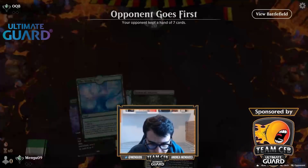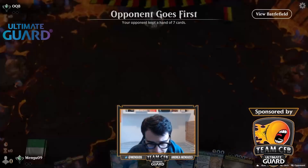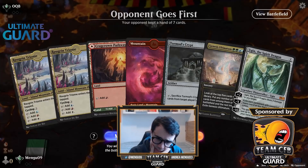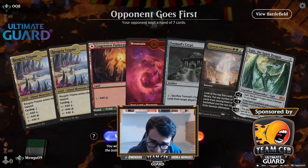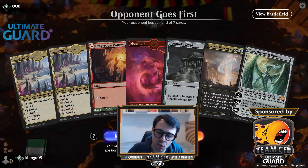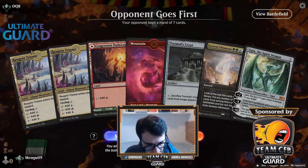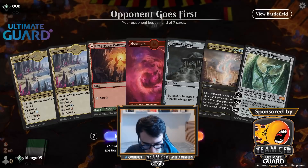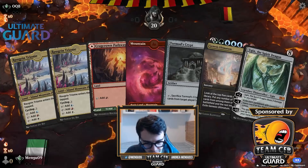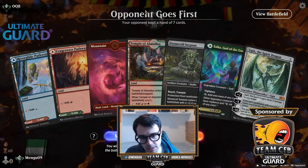Opponent goes first. I'm going to mulligan this hand as it's missing a land and the zero-cost spells. We're going to go down to five pretty quickly. Down to five — it has the colors, it has the zero-cost spells, but it's missing two Tibalt's Trickery. I believe this hand cannot do it. We have to go down to four cards. Going down to four cards means we see seven new cards — we need to hit a couple of them plus two lands. I think we have a better shot at just getting a new seven.